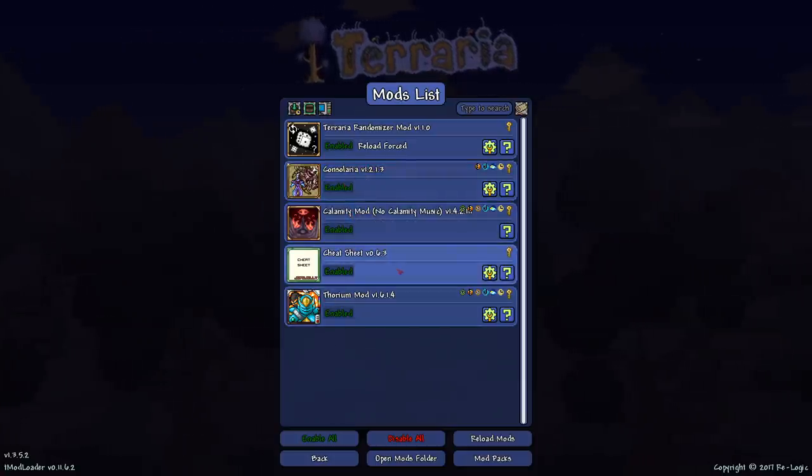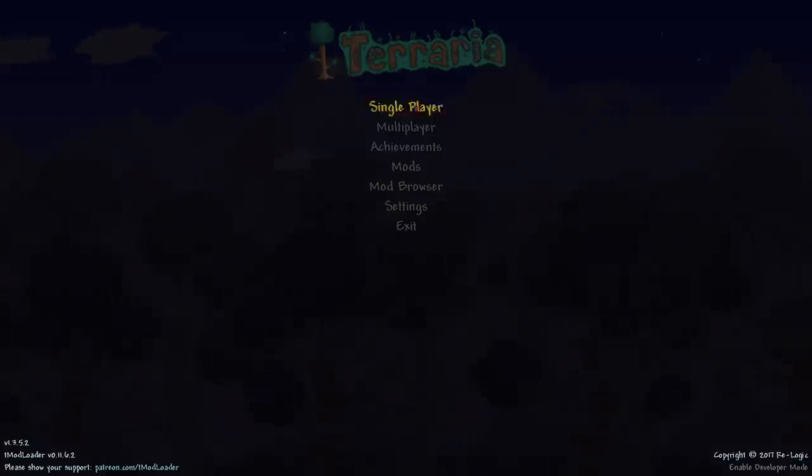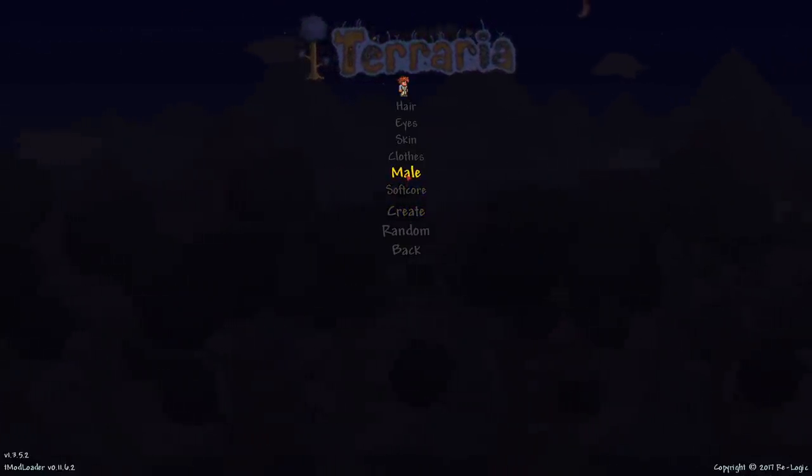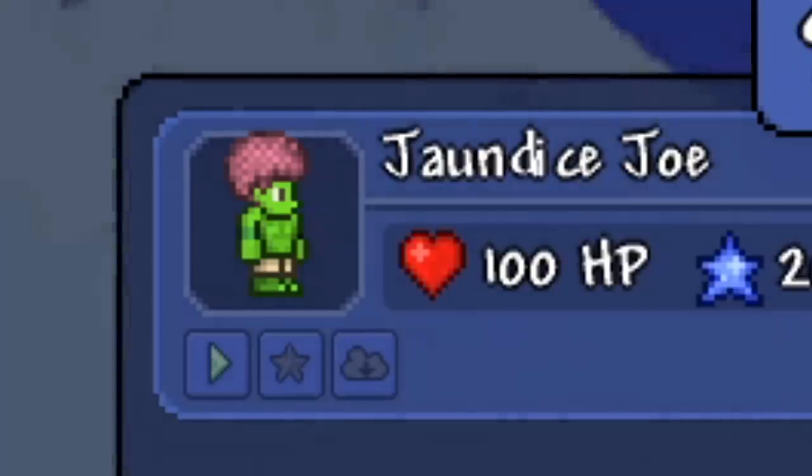Let's enable everything because we want the most chaos possible and the worst experience possible. Here are the mods I have enabled — they're gonna make it even more chaotic, probably gonna crash the game. So we gotta make a new character — let me think of a great name and a great look.